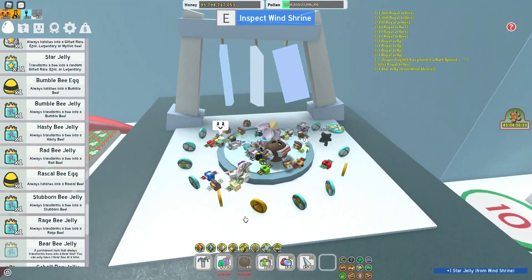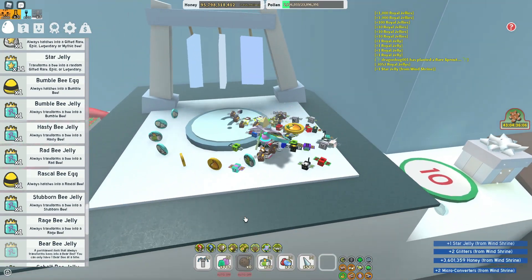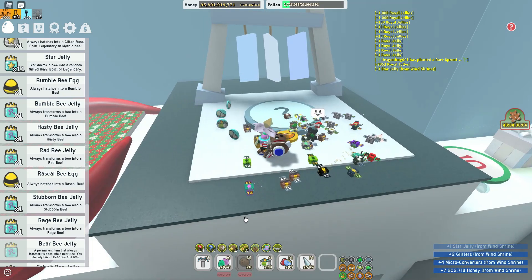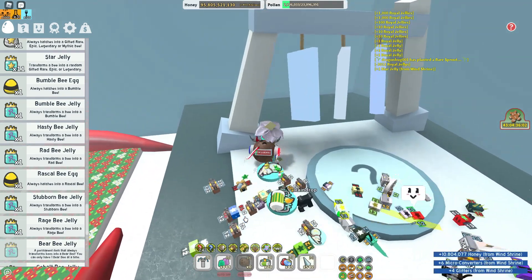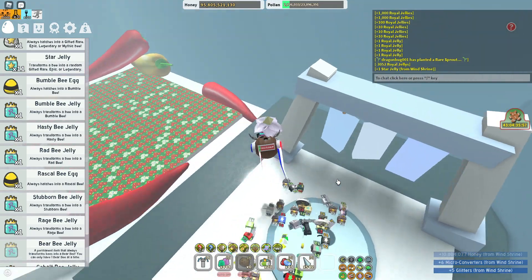Oh my god, that's actually really good. A star jelly, glitter, 3 million honey, microconverters — I got like 5 glitters, 6 microconverters, and a ton of honey.